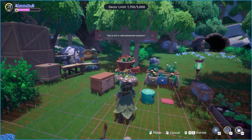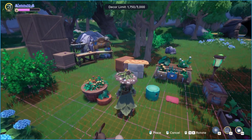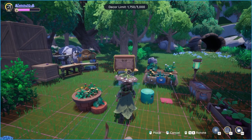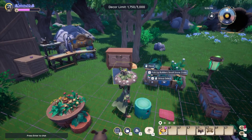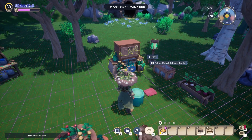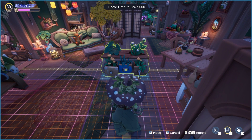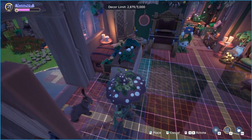First and foremost, the two items you're using may not be compatible. I don't have a great example of this, but I do know if an item is floor locked or ground locked, that means it may not work with particular glitches. A floor locked item is an item in my terminology that only works inside the house on the floor or outside on the ground.